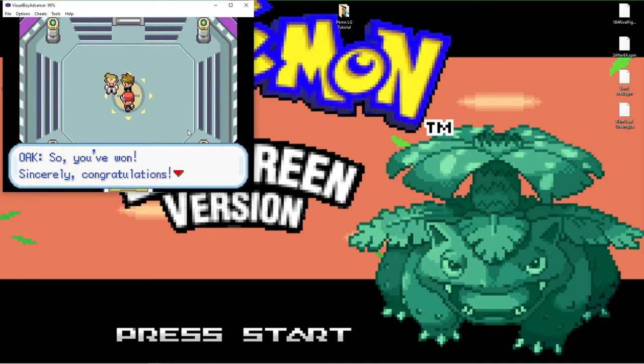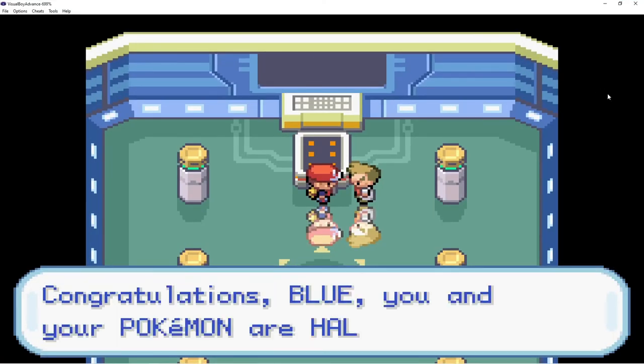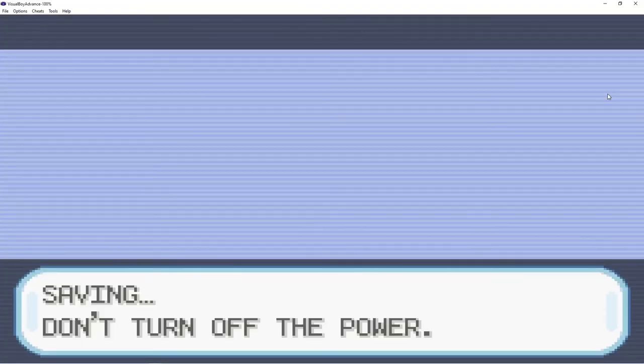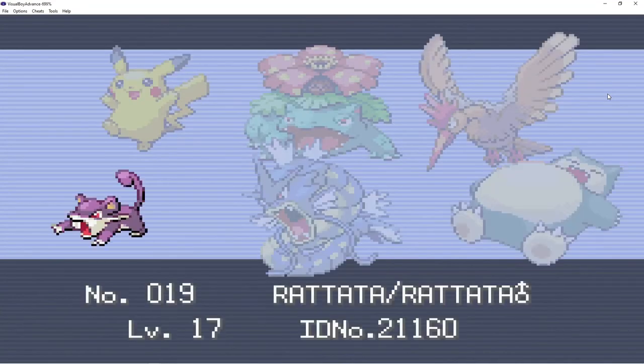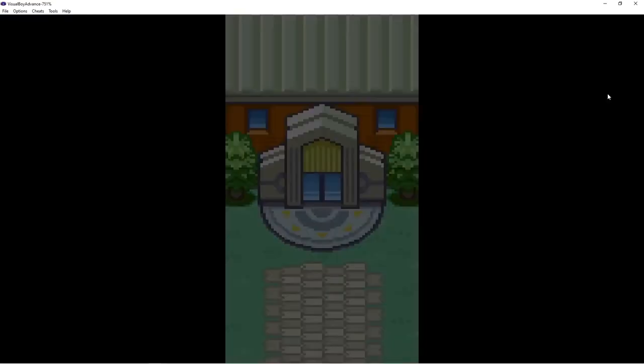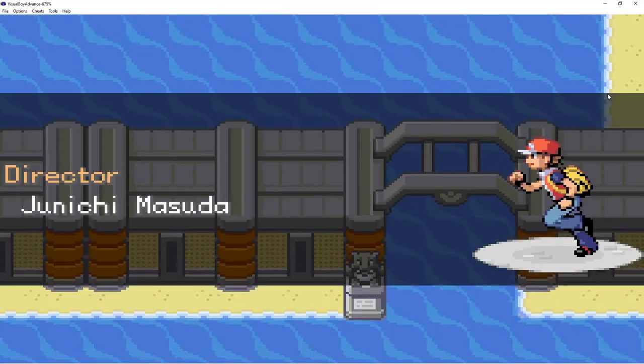Now the next thing we're going to do is let the credits roll. I'm going to put it in fast forward and cut to the end of the credits. I'll go through the save state, past the 'Saving, don't turn off the power' screen - you can skip all that - and then fast forward through the credits, which I'll probably cut out now.